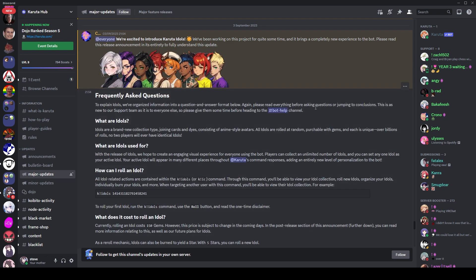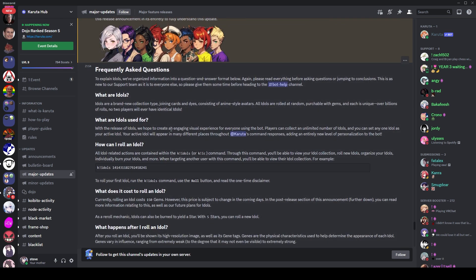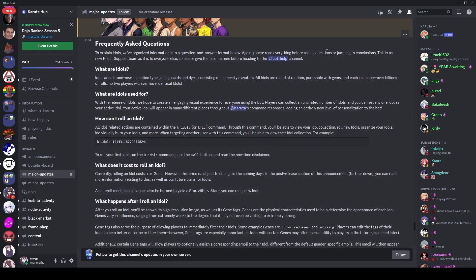Idols are described as an engaging visual experience — they are cosmetic but will show up in many different places throughout Karuta's command responses, similar to your profile picture. For example, when you do a dojo fight or a visit, it will now show your idol instead of your profile picture. They've also been added to trades — when you type kmt it'll show your idol there, which is fun.